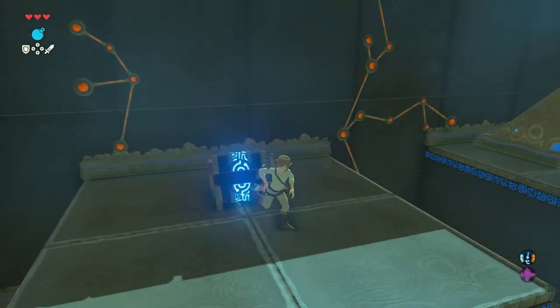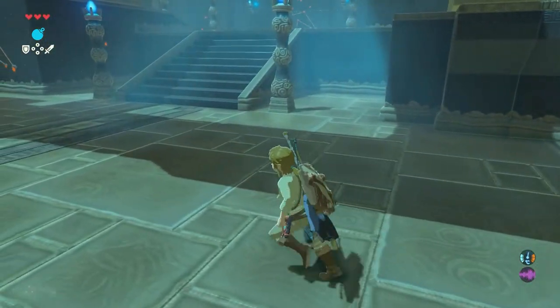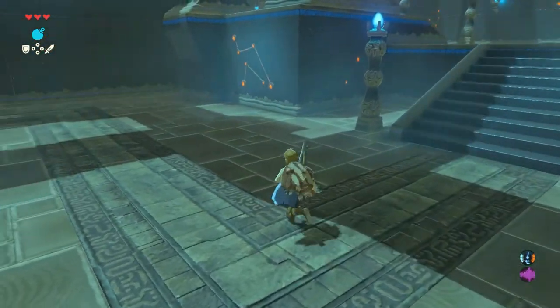Now it's time to get the spirit orb. Jump down and walk towards the area where you just blew up the cracked wall. Climb up the ladder and continue to the monk.